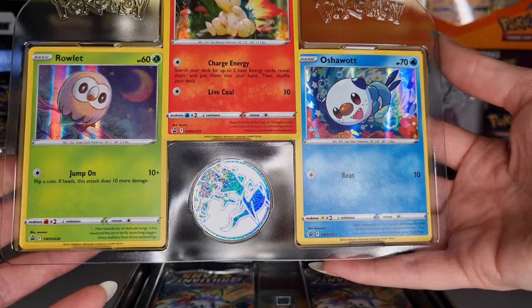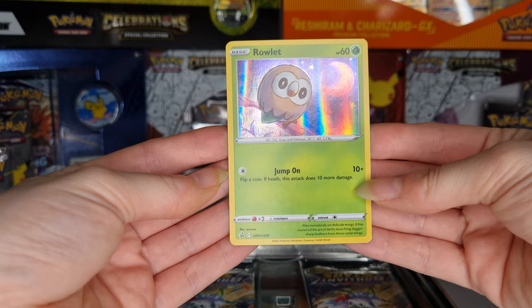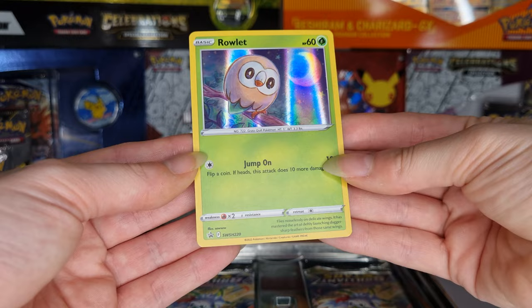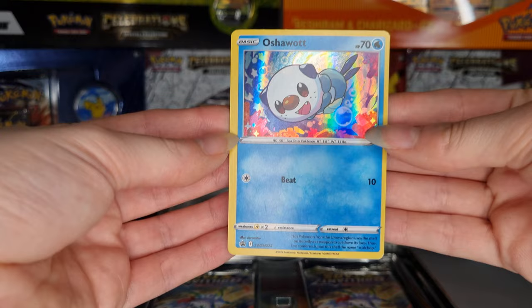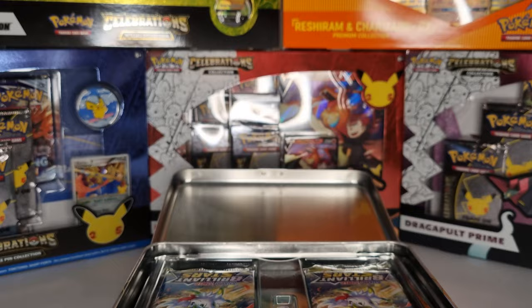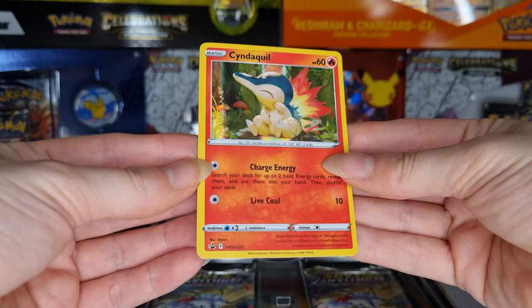Up first we have Rowlet. I believe all the backgrounds are a simple holo design. Then we have Oshawott — the background is so cute, I love the little bobbles in the background. And finally we have Cyndaquil. Again the background is adorable, featuring some little mushrooms.